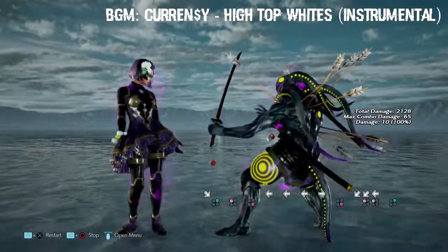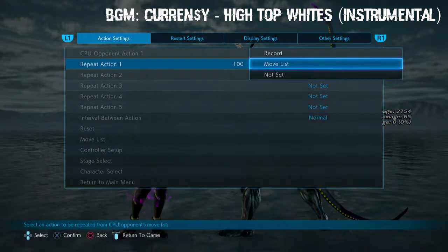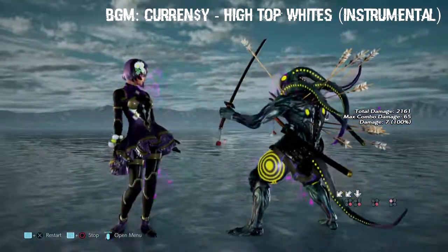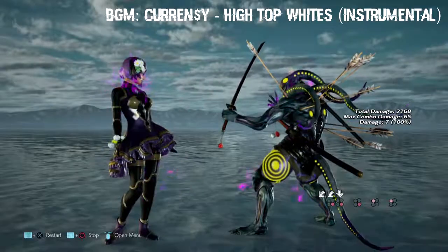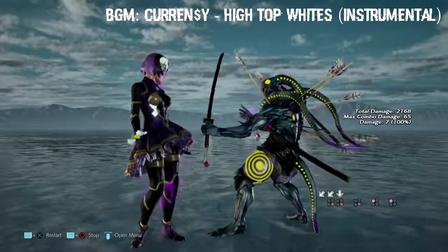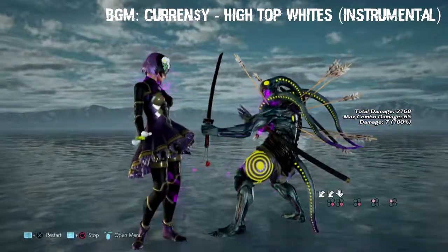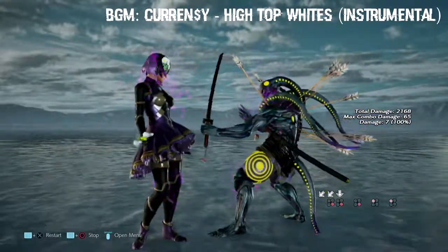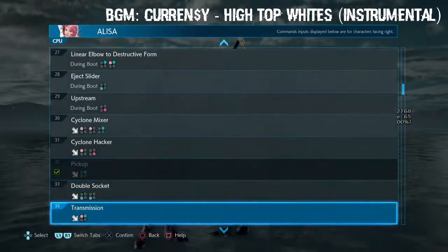This is safe - wow, that is messed up. She has a down forward 1,4 of her own except hers is safe. She has a pickup which is just a nice little uppercut. Where are her frames on this? Where is she safe, where is she unsafe? I think this move is abusable - there's no hurt box on this, there's nothing to go off of.